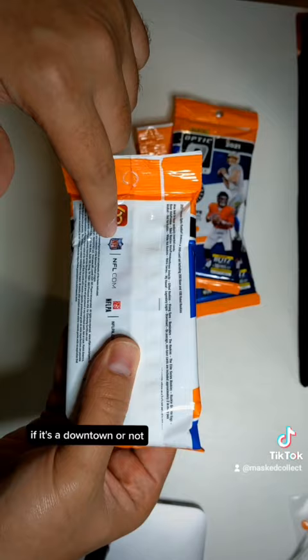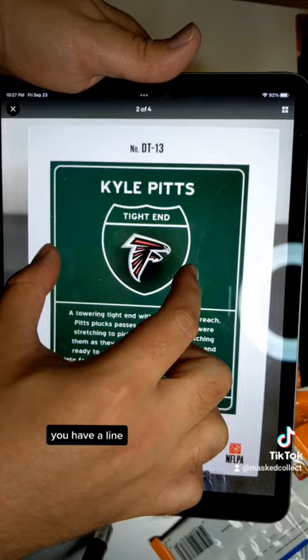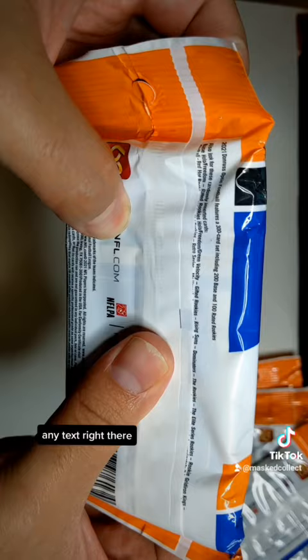To know if it's a downtown, you look at the back of the cards from the other parts of the set. But the back of the downtown looks like this — you have a line and then text. Big, fat text. You will see this text there. Do you see at the top of this card any text? There is not.